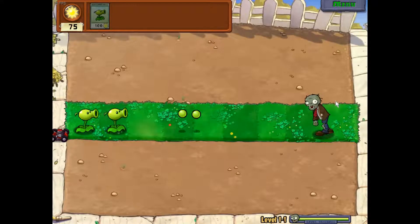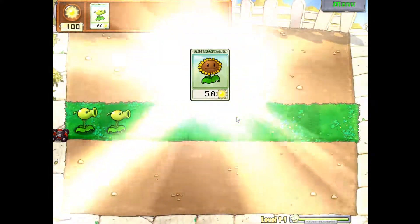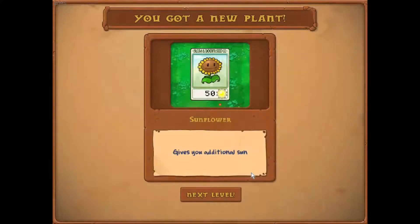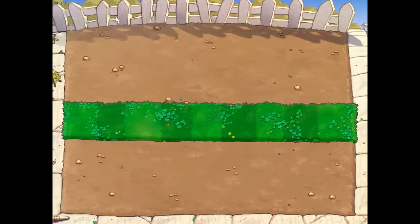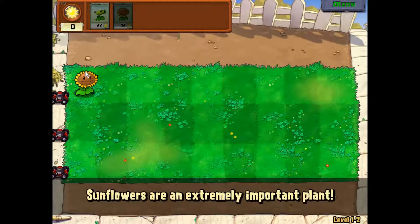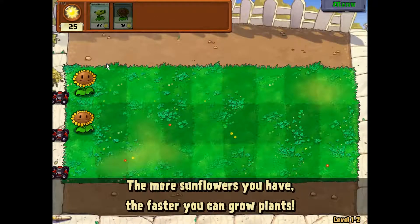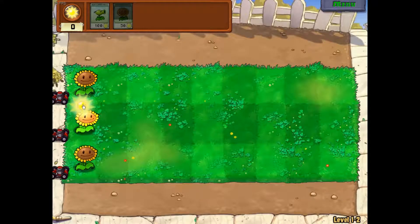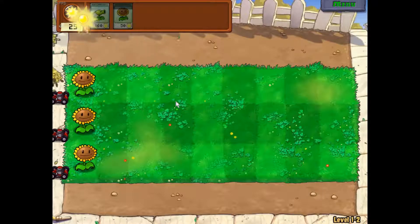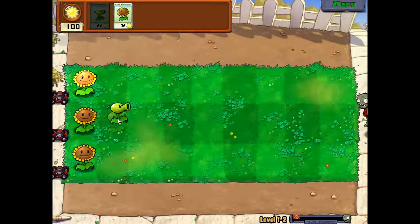Yeah, not very much happens in the first level. Sunflower — nice. So the sunflower generates sun, as the name would suggest. Sunflower is a very important plant — extremely important. So if you've never seen this game before for some reason, the basic premise is to plant plants to kill zombies.